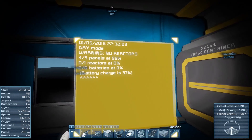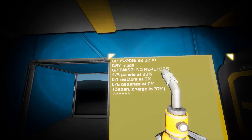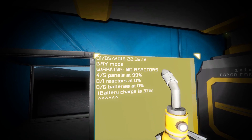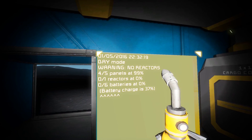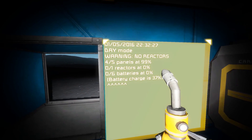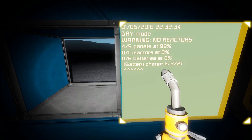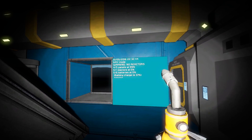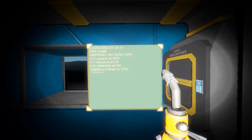We now have all the information about what's going on on our ship displayed on that panel. At the top it shows whether it thinks it's daytime — that's based entirely on how much power it's getting from the solar panels. It gives us a warning that we don't have any backup reactors, which we'll move on to in a second. You can see the panels up there aren't all at full percentage but they're doing enough, and then there's information about reactors, batteries, battery charge level, and upward or downward arrows indicating each battery charging, discharging, or doing nothing. With one quick glance you know exactly what's going on with all the power on this craft.